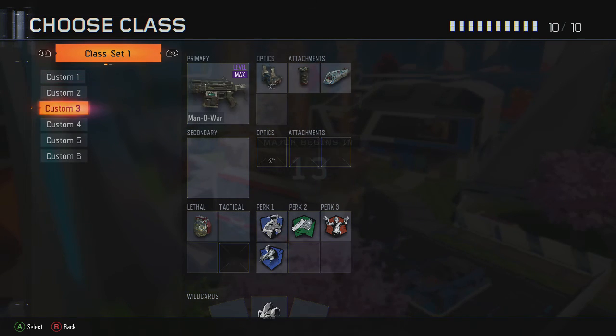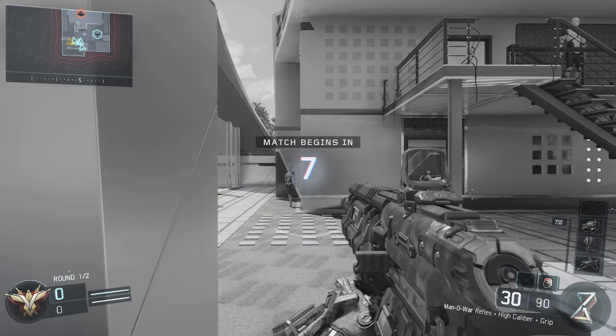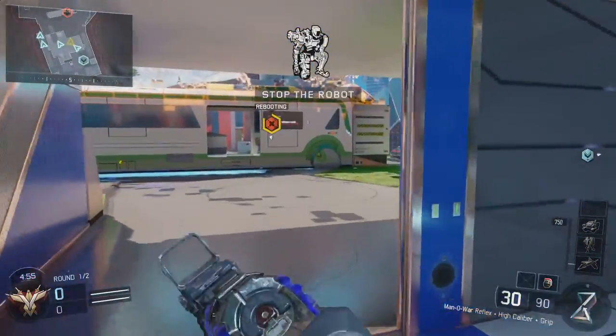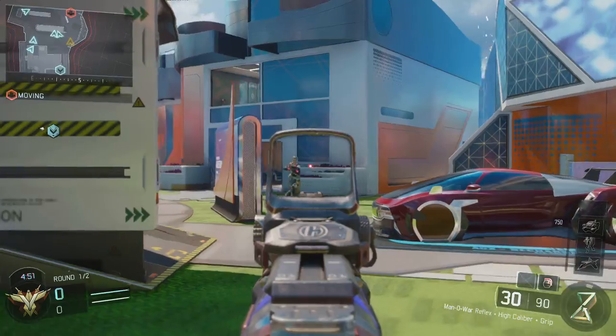What's up guys, we're playing Call of Duty Black Ops 3 and today we're going to be using the Man of War to get some headshots. Red dot, grip, high caliber — that's what we're running on the Man of War right now. We're playing Safeguard, and unfortunately we did Safeguard in our last video too, and it's not the best game type to do this in.